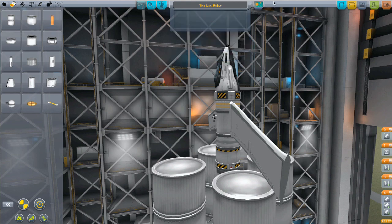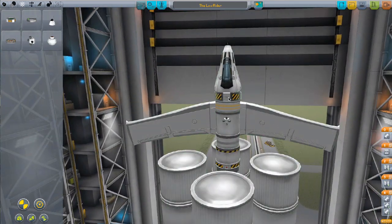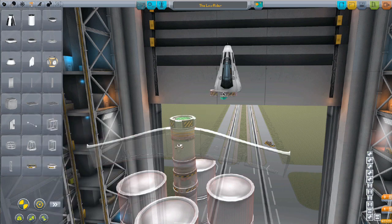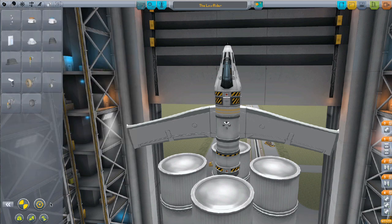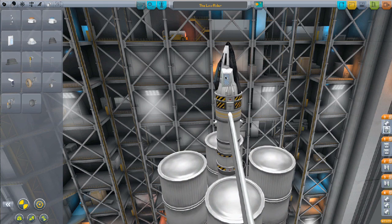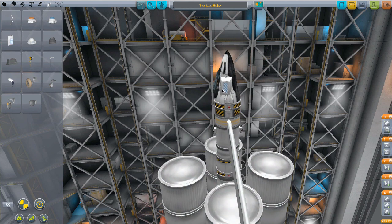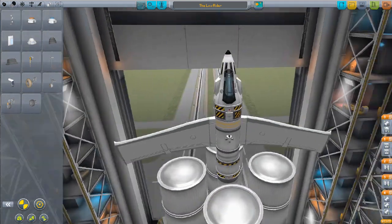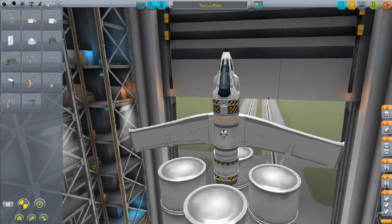We're going to call this... the Low Rider — because all it is, is how low can we get. I don't know how possible this is going to be, but it's worth a shot. And then let's get a parachute on either side here. I just want this one piece — I just want it to be even. There we go. So we've got parachutes. Let's make sure that it's its own stage. I'll drag that stage up. I don't know if we'll have enough fuel to get back to Earth, but we'll give it a shot.